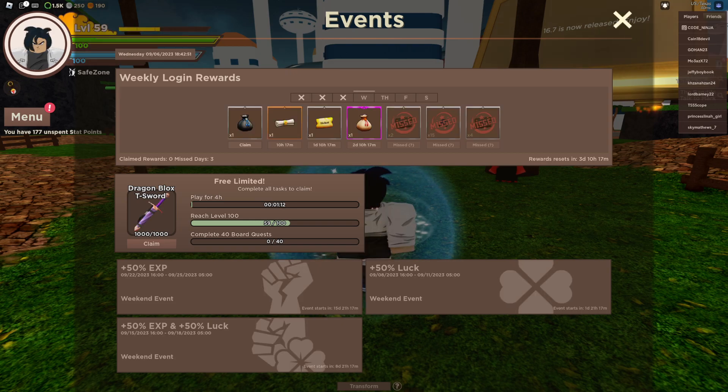Welcome back! There are new working codes in Dragon Blocks, and there's also a Dragon Blocks T-sword — a free UGC item. Play for four hours, reach level 100, and complete 40 board quests, and you can claim it. Getting a free UGC item in Dragon Blocks is actually insane.